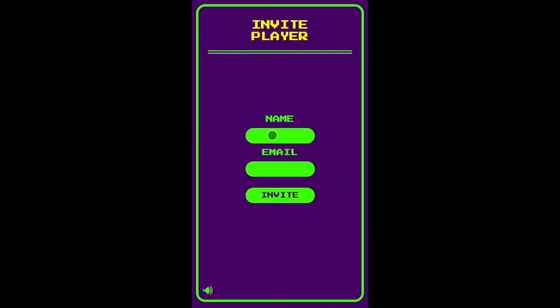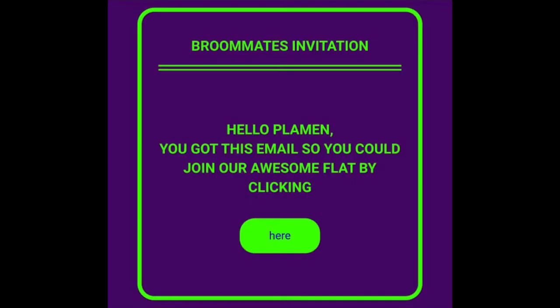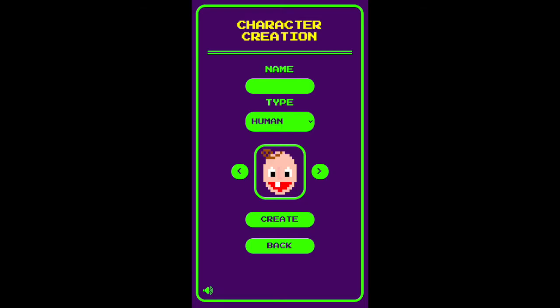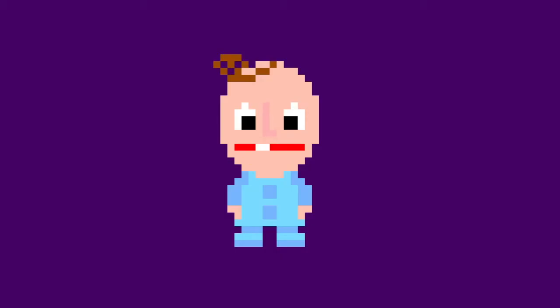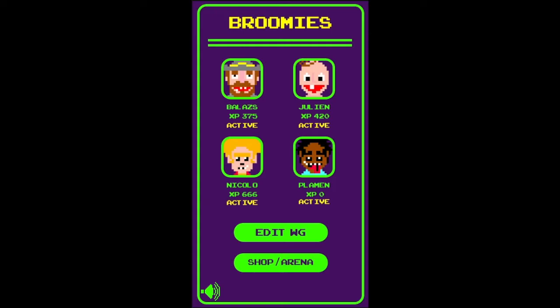Let's invite our flatmate, Plamen. Plamen will now receive a cheerful email invitation containing a link that directs him to the same character creation page that we used to make our character Balash. Because we sent invitations to all our flatmates, the hub now displays 4 players and is at its full potential.